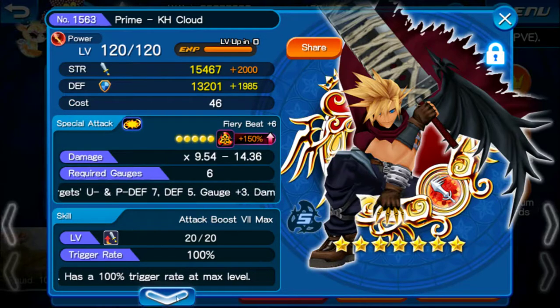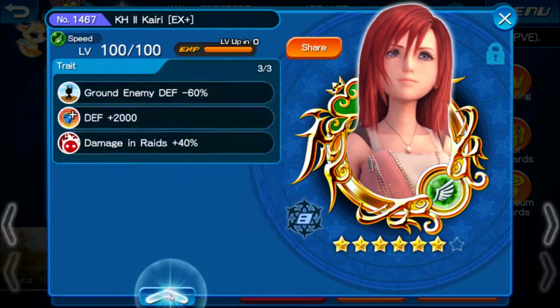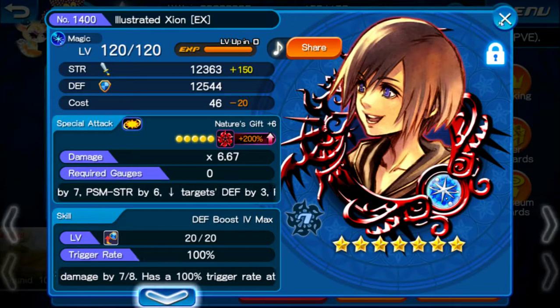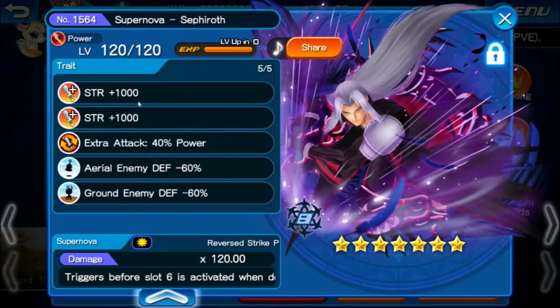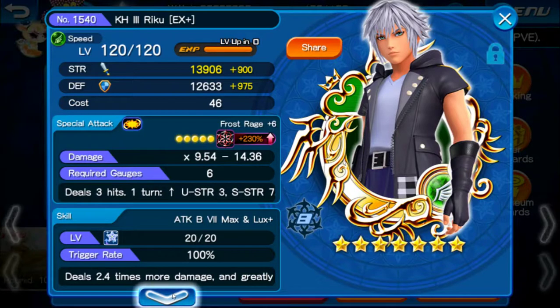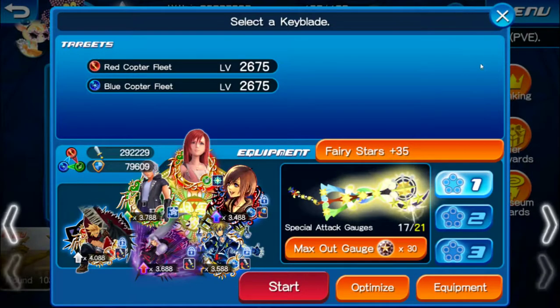My setup has two Strength, Extra Attack, and Grounded Enemy traits. I didn't have Aerial for Kairi but it's fine. Sephiroth is my most powerful medal — two Strength, one Extra Attack, one Aerial, and one Grounded Enemy. For Riku KH3, I have Grounded Enemy 60, Extra Attack, Strength, Damage Rate, and Aerial Enemy Defense. Damage Rate is not bad at all.